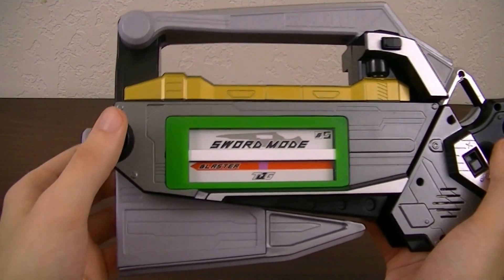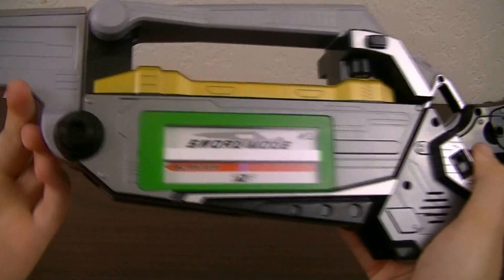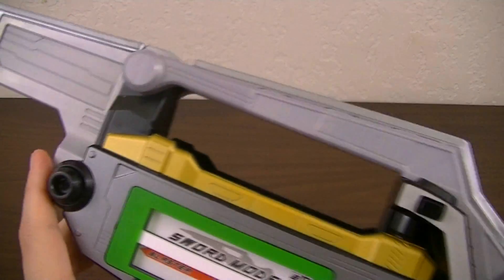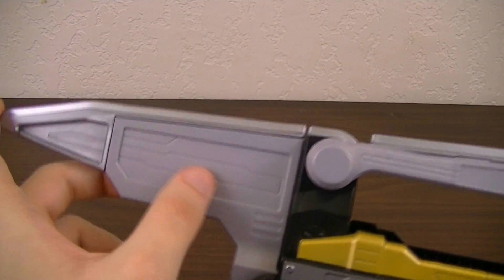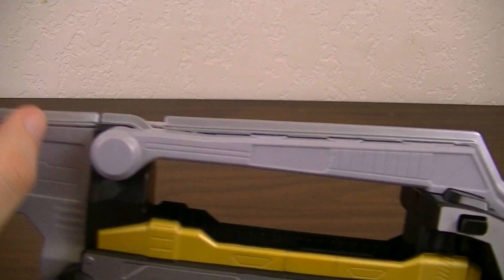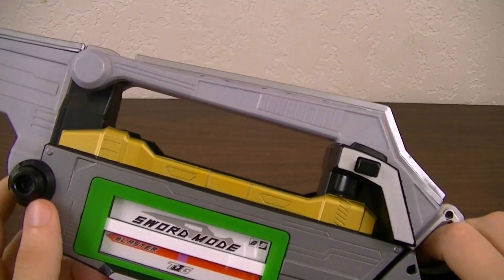To completely change it to sword mode, hold down this button and flip out the blade — and there you have it in sword mode. It's still bulky, and you have a pretty good sized blade. Although the blade may seem short, the thing to note is that the blade's edge runs from the tip of the blade all the way down to the trigger, so making it actually pretty long, which is a nice touch.